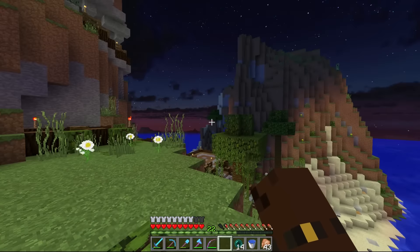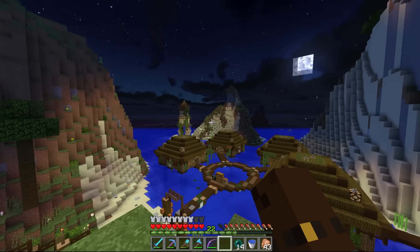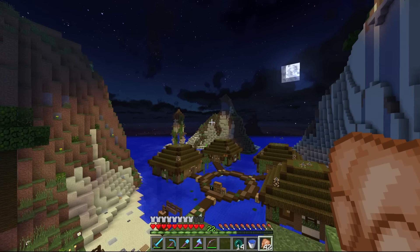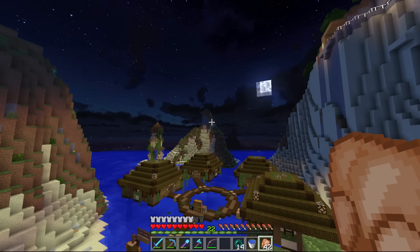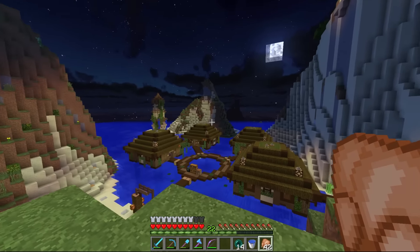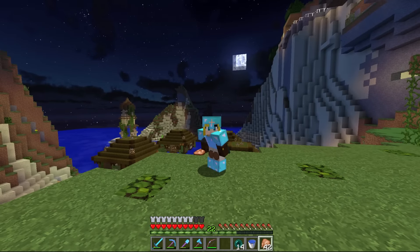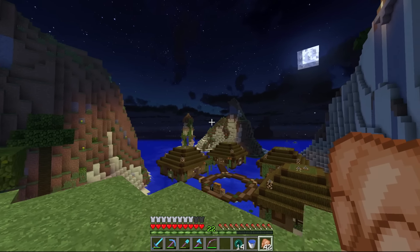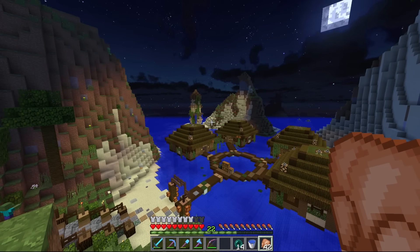We don't want it lit up, we just kind of want it like this - it looks quite natural. Yes, mobs spawn on it, but that doesn't really matter too much since we're not going to be going over there. So that's what we're going to be working on today - prettifying that island there. I do have a plan for something up there, but that's going to be way too much for one episode, so I'm going to save that for next time. You'll have to wait and see the next episode on Saturday.